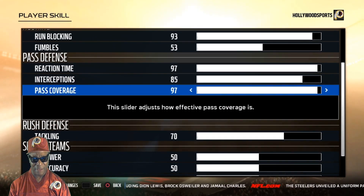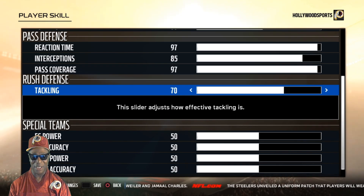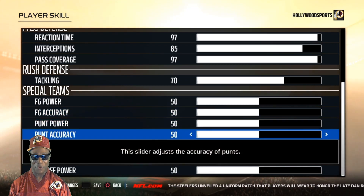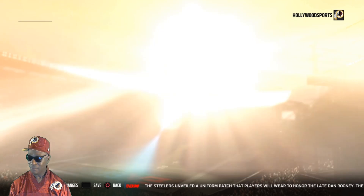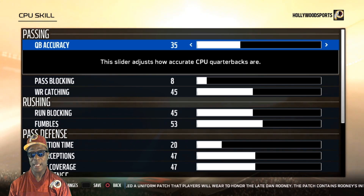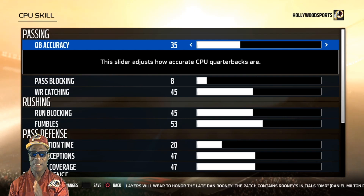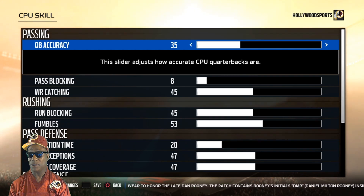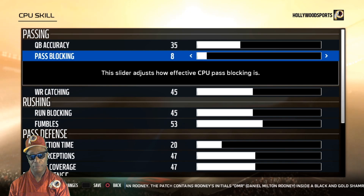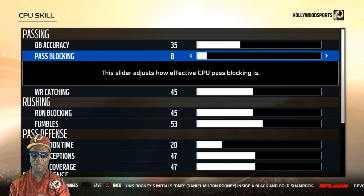Interceptions 85. Pass coverage 97. Tackling 70 — 70 works beautifully. Field goals and kicking I tried tweaking, but 50 is perfect, leave it there. CPU skill: QB accuracy 35. They're consistent with their passing, but when they're rushing or you have a good pass rush going, their accuracy goes down when they leave the pocket. All Madden won't teach them to exploit 35 — it's a good number. Pass blocking is 8, even after the patch, to still get your pass rush.